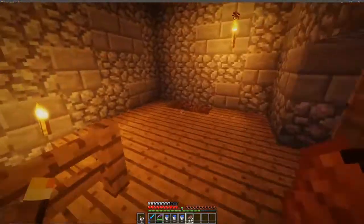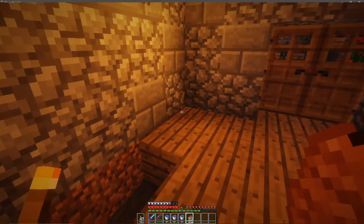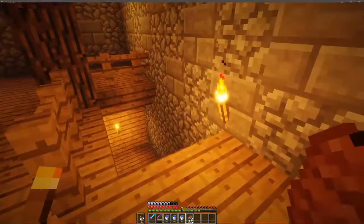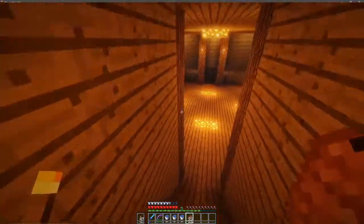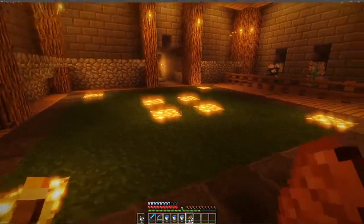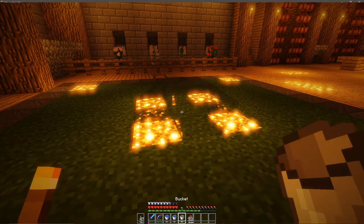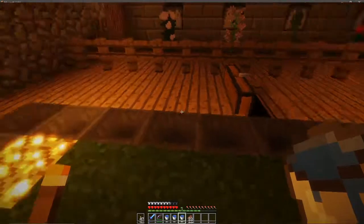So if any of you have any ideas of what I should put in this room, comment down below. Let's head on downstairs — I've completely sealed off the original stairs down to the mine and gone this way instead. This is going down into my flower factory, which is what I've called it. I've got a little grass area here where I can bone meal the grass, then put water buckets down, and all the seeds and flowers get put into these hoppers and go into this chest here.